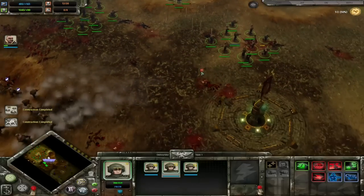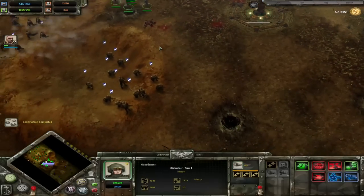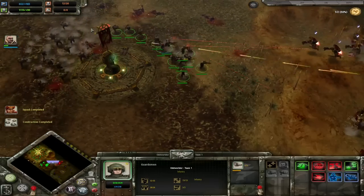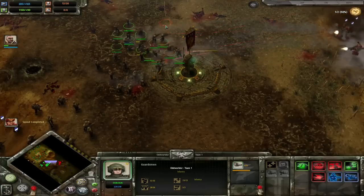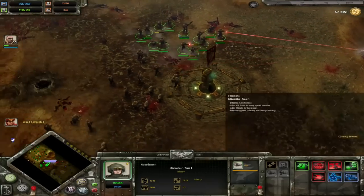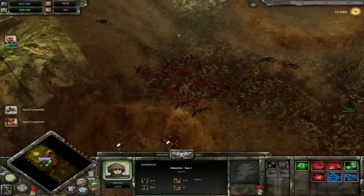Infantry win firefights, tanks win battles, but artillery wins wars. You need to shatter their sky. Indirect fire — be it from your Basilisks, Manticores, Field Ordnance batteries or mortars — is vitally important for victory on the battlefield.